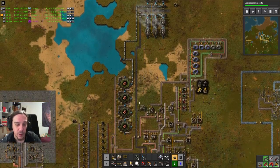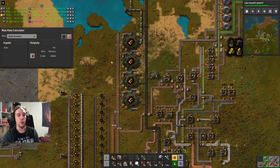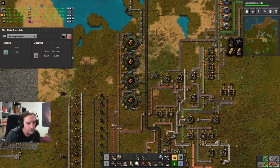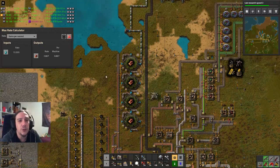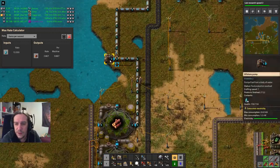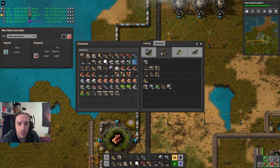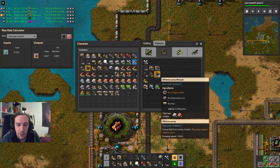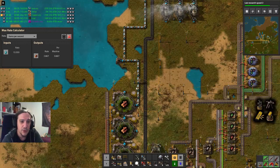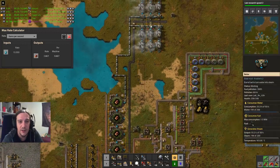We're going to do some production now. I need to check out how this stuff works. These thingies use 13 water per second. I need to check out the ratios. This stuff produces... where's the production rate of the pump? It's pumping 1,200 units of water per second. So there's absolutely no reason to be worried about that, unless I complete this array.